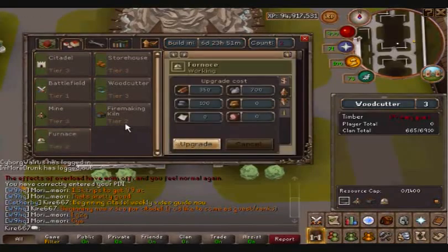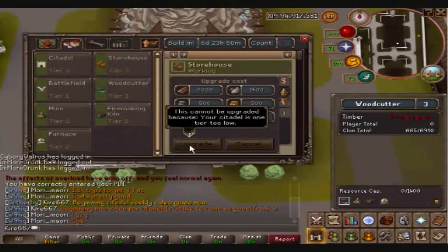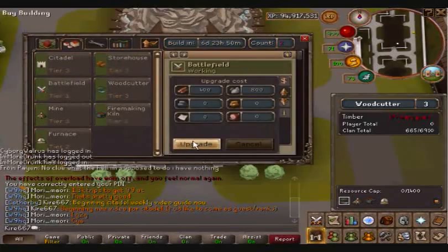Let's start off by doing these. The furnace, we're going to upgrade. The kiln, we're going to upgrade. Now the third thing you want to do is the Citadel itself. Storehouse we can't do this week because the Citadel needs to be upgraded one more tier. Once this is Tier 4, next week we can start working on Storehouse Tier 4. Battlefield, though, you can upgrade this week.